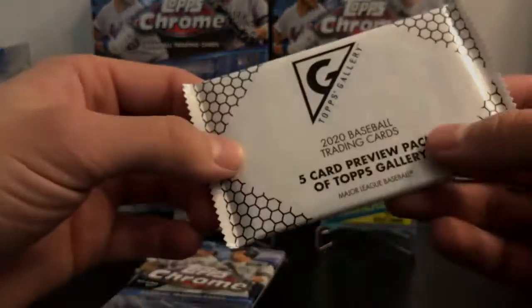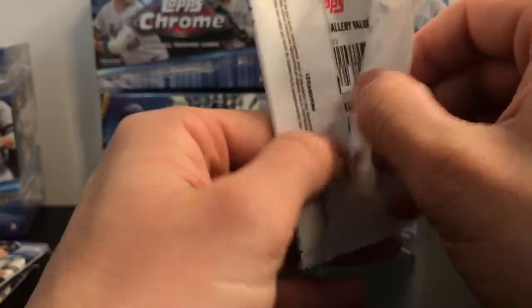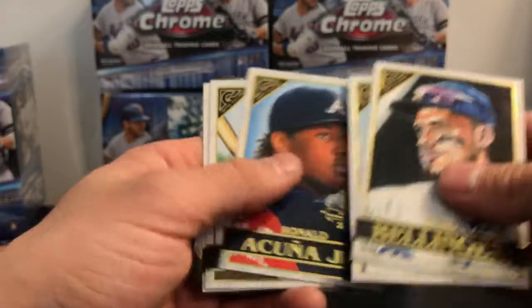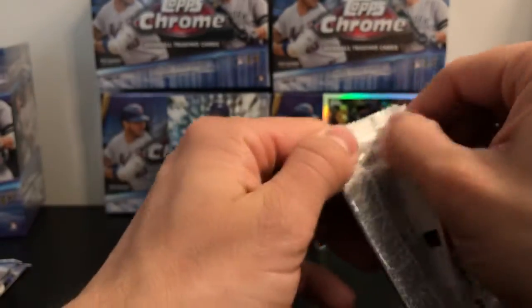Here are your packs — you get five regular packs and a Gallery Preview pack. Since it's not like a refractor or anything I'll just go ahead and start with these. You get some coupons as well for a Top Scowlery monster and value box. There's a Cody Bellinger, Mike Trout, Cuña — it's pretty cool — Tatis and Judge. So the preview packs I'm assuming have your big stars.